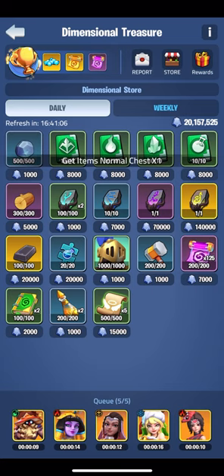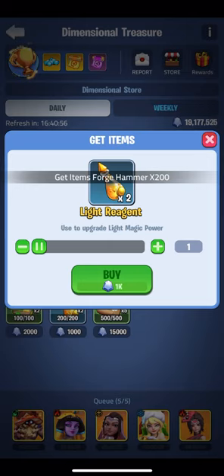In the weekly I'll pick up the SSR free picks, dragon ruins, forge hammers and light reagent.